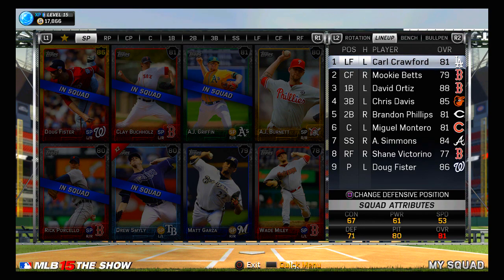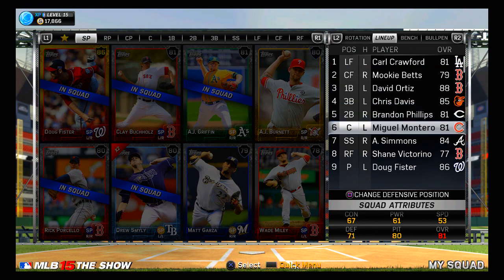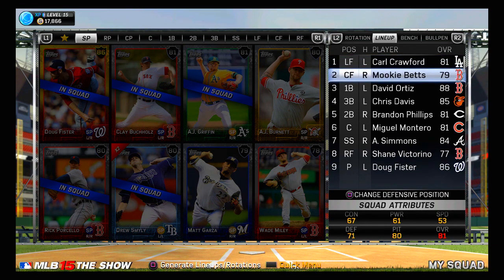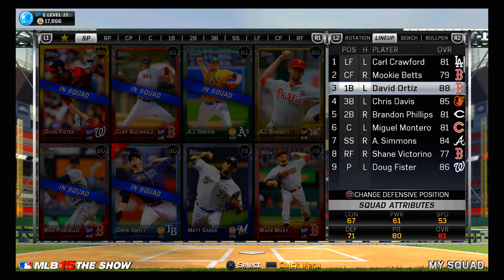Moving over to the lineup — this is how it stacks up right now. I've had pretty good success with this so far and I think I'm going to continue it like this. Carl Crawford is leading off; obviously he's got the speed and the contact, that's why I like him at leadoff. Mookie Betts at two — Mookie was leading off for me before I had Crawford, and it was a natural switch to move him into the number two hole. We also have David Ortiz at number three, which is pretty much one of the best number three hitters you could possibly have. David Ortiz is my man — one of my favorite players in the MLB, if not my favorite.